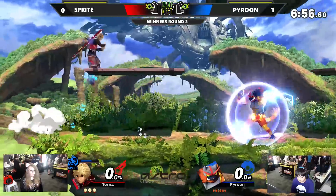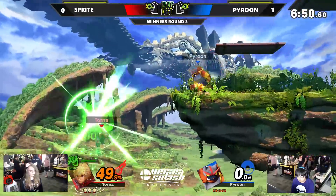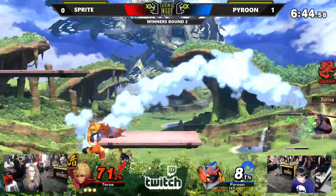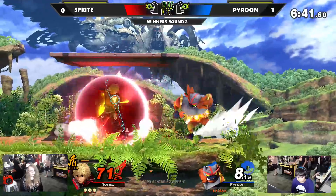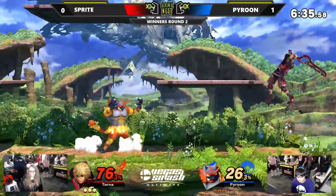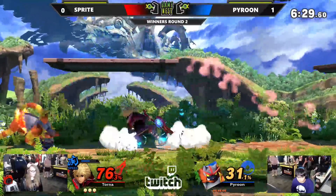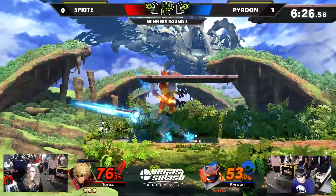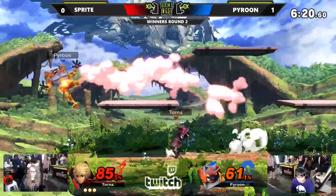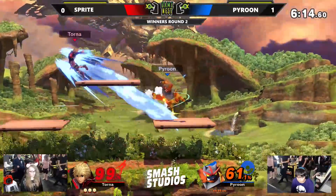That Lariat just eats out seemingly everything — I have no idea how that move works, it's just ridiculous. Game two is starting very similarly to how game one did. Sprite went nowhere from that throw because of the shield art — even Pyroon wasn't expecting her to just completely stay in place after the throw. If there wasn't a one-second timer cooldown, you could probably chain grab her. That was such a bold move by Pyroon to get back on stage, knowing full well Sprite was charging that forward smash — that probably would have been his first stock.